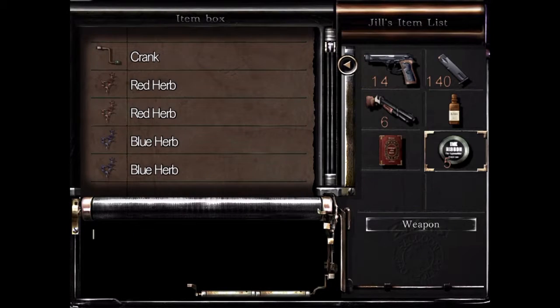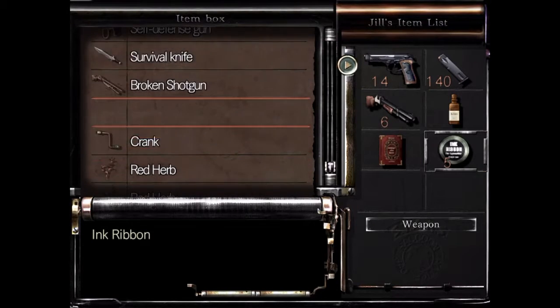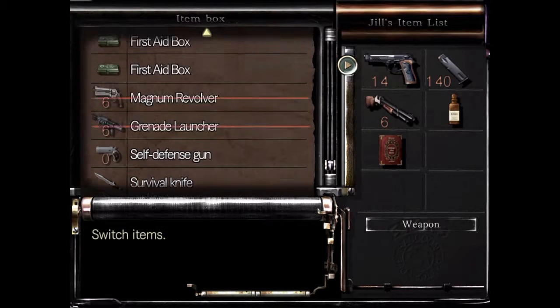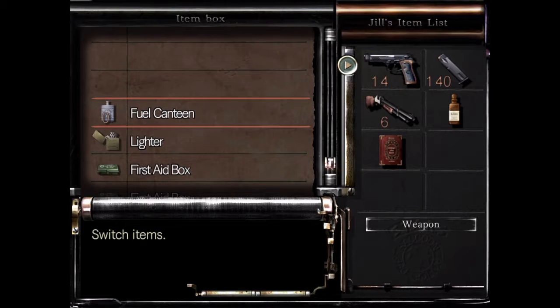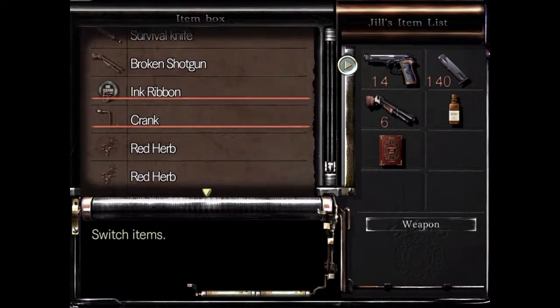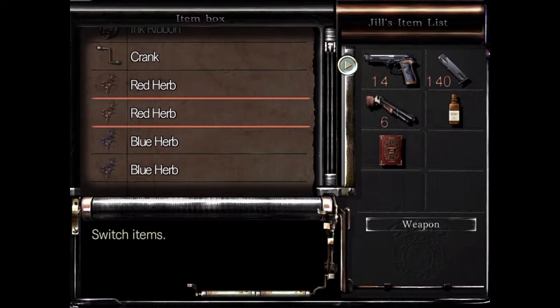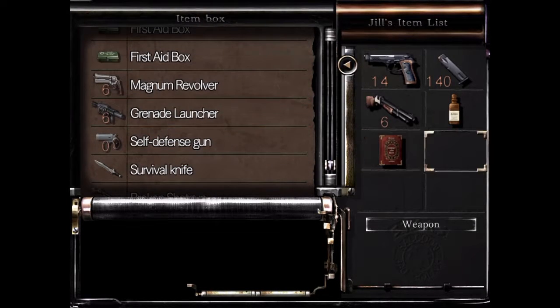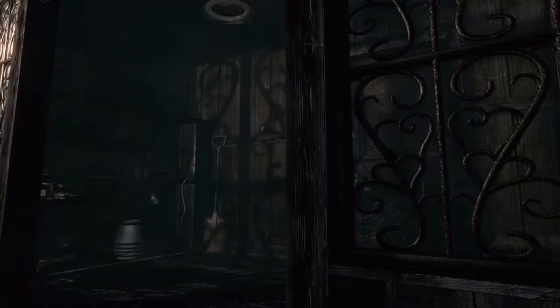I'm going to put the ink rubins back. Let's see if there's anything else I might possibly need. Grenades? Sure, I don't know. Actually, you know what, I think I should be good.